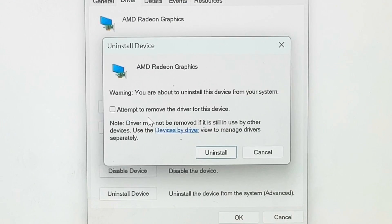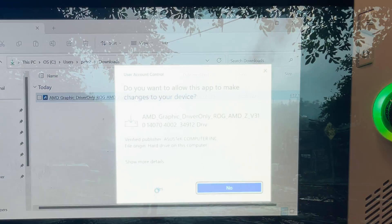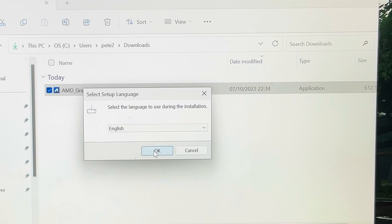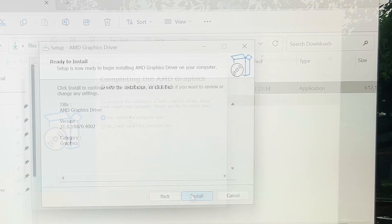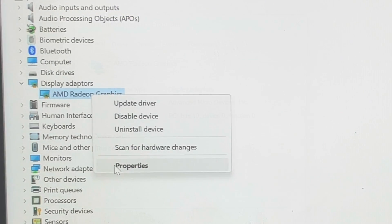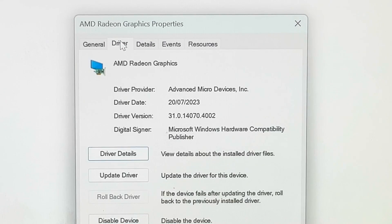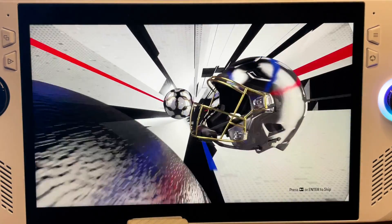Click on the Driver tab at the top, click Uninstall Device, check the box next to 'Attempt to remove the driver for this device', and click Uninstall. For step three, find the graphics driver update you just downloaded — in this case it's in the Downloads folder. Install it by clicking Yes, then OK and Next on all the prompts during installation. Then restart your Ally to complete the process. After restarting, head back into Device Manager and you should be on the previous graphics driver dated 20th of July, instead of the newer driver dated 17th of August.